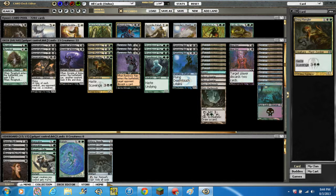Moving on, we've got 4 Gyre Mangler — 3/3 for 1 black and 1 green with haste and scavenge. You're not going to use the scavenge ability much, but it'll happen every now and then.